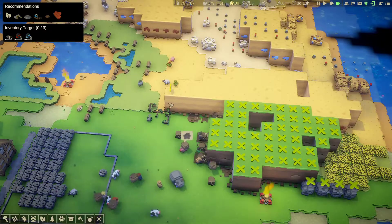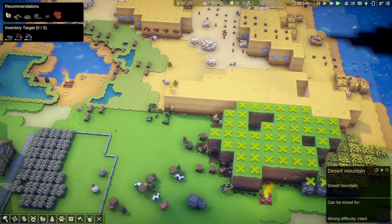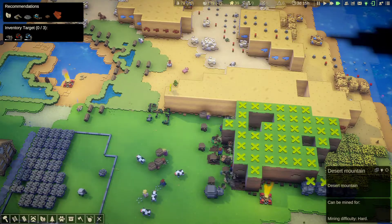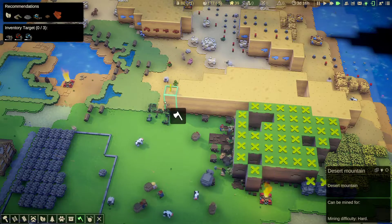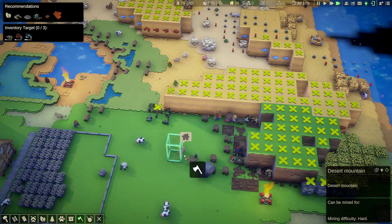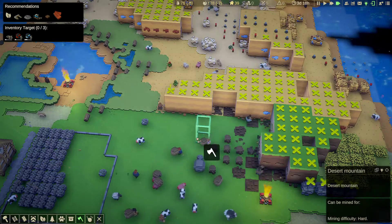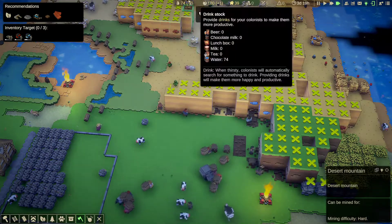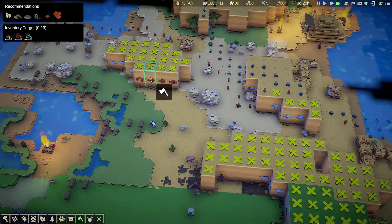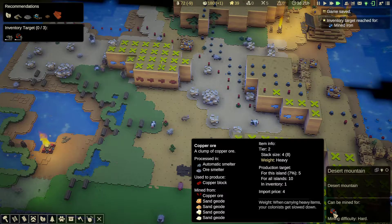And of course this sand I'm going to need to clear as well. It's a desert mountain — it's not showing what it can be mined for so let's just mine it. Up here where they're going to be mining you can see there's copper in the desert mountain. If we have a look at it, yeah — that says it can be mined for five copper ore.